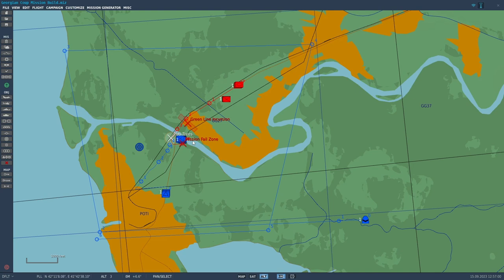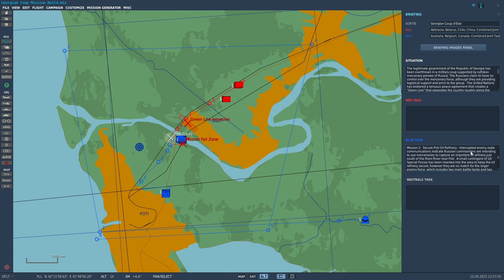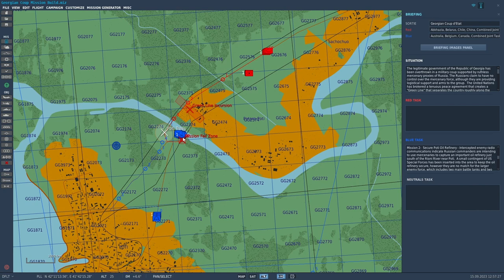Let's look at the mission brief. Basically a Russian force — these tanks and these mortars — are planning on attacking this oil refinery just south of the river Apodi. We've inserted some special forces in there to try to defend against the armor, but they're just going to be a speed bump. There's not enough of them to actually defend against the armor.